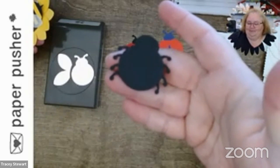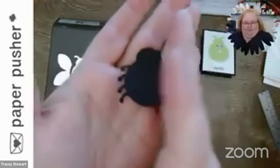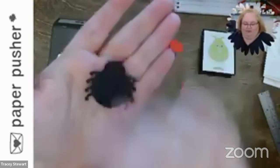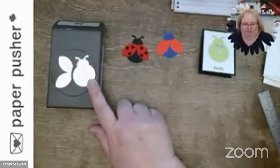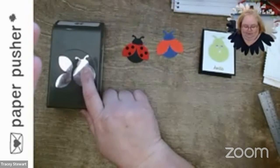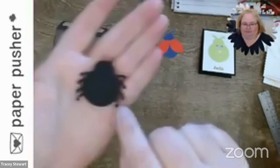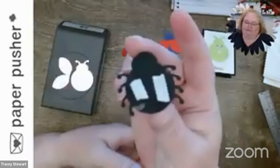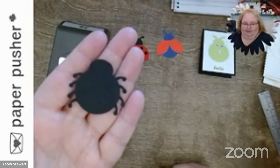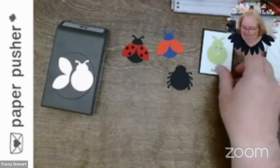Speaking of spiders, this might be one of my favorites — it's adorable. All I did was punch one of the bases, trimmed off the antennas, then punched four more — just the head portion, you don't even need that much of it, just punch it on the edge. I cut them and used tear-and-tape on the back so we have a spider with eight legs. Second time — perfect!